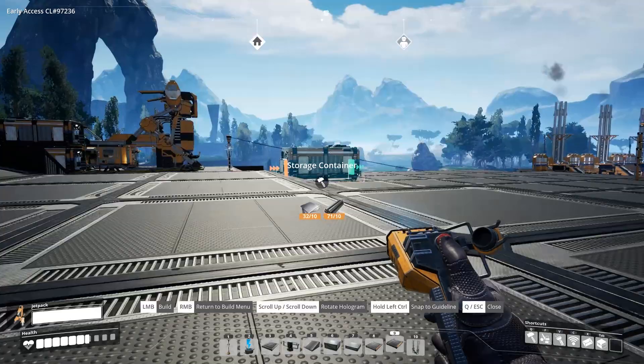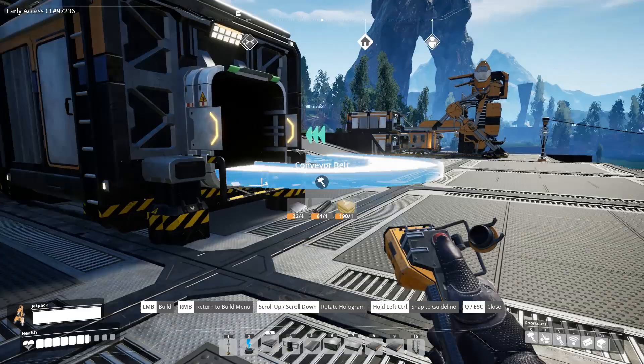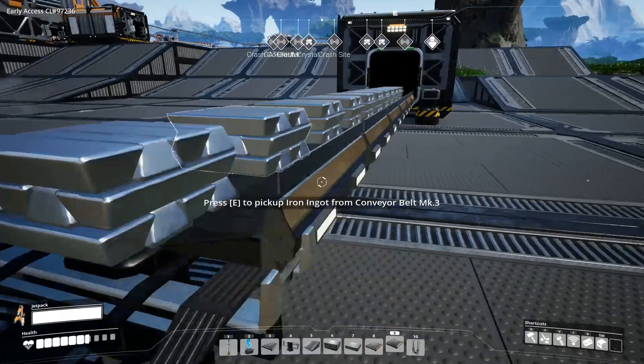Replace conveyors without deconstructing. For most of my playthrough so far I was deconstructing conveyor belts and then getting everything on them added to my inventory to replace them with faster ones. I only recently realized that you can upgrade them without any deconstruction, which means no interruptions to your production line. Simply select a different conveyor than the one you want to replace, aim at the belt, and left click to construct it. It will replace the belt and leave on everything that was already there.